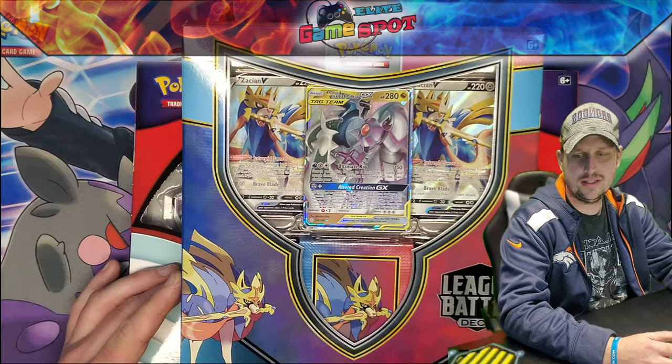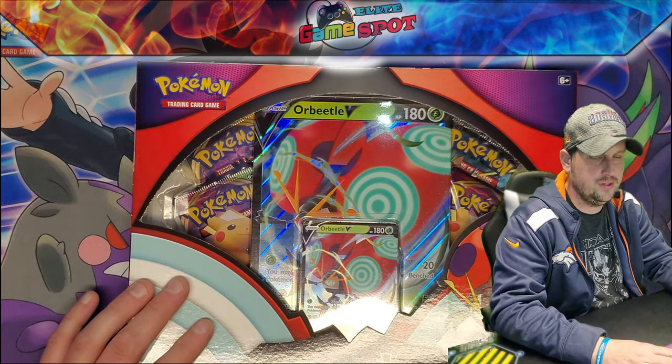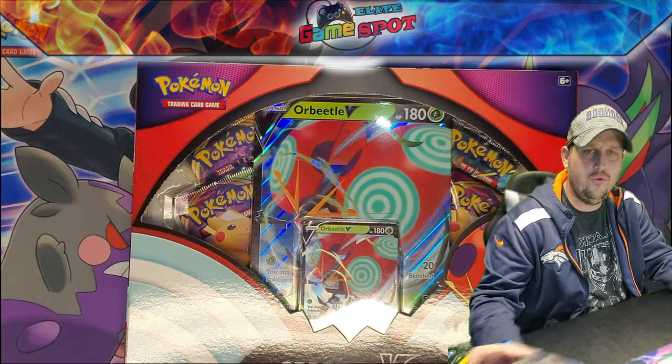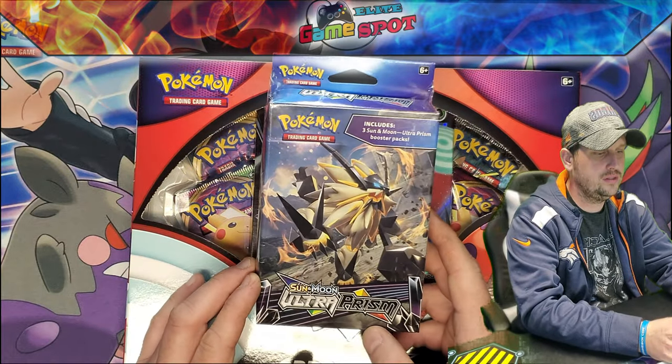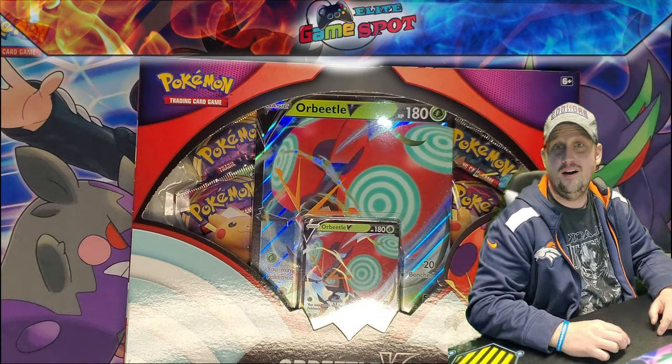Also new product today. For this video, we're going to be opening up this Orbeetle V-Box to show you guys what we have inside. Then for a bonus, we're going to open up this Sun and Moon Ultra Prism Box. So let's hop into it.